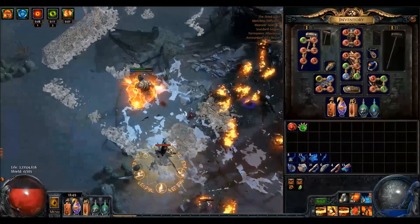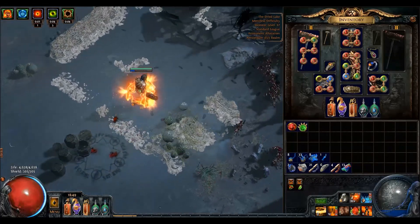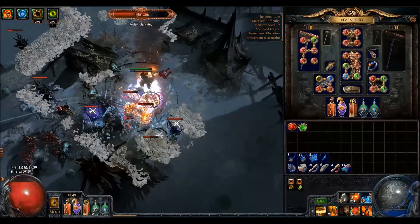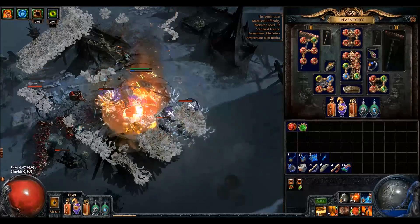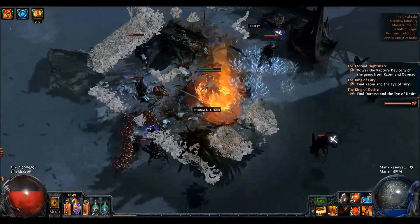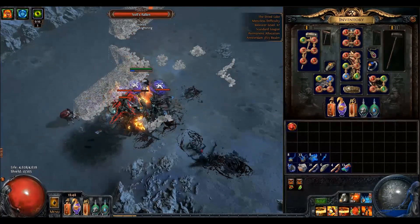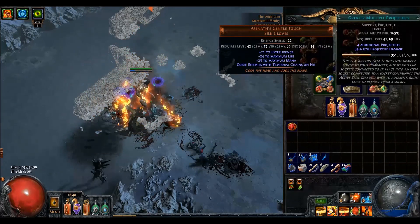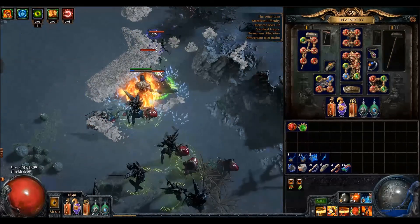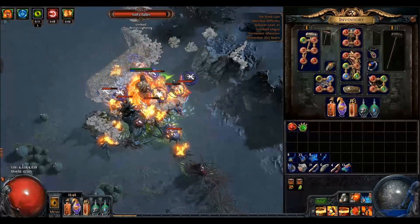Arctic Breath is nice, however it comes at a price. Things might also get a bit laggy adding Arctic Breath. The same for Molten Shell — it will also make things rather laggy. The explosion is pretty big. You can also link it to Chain, but GMP and Increased Duration is good enough.